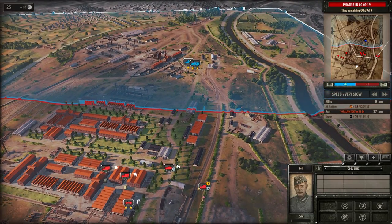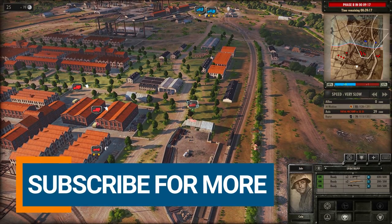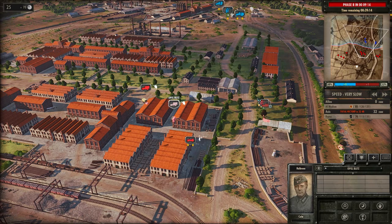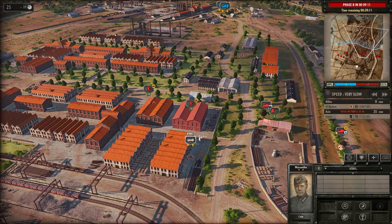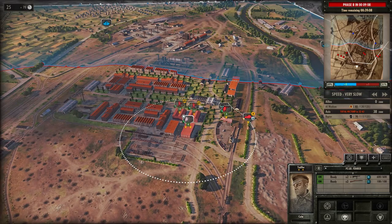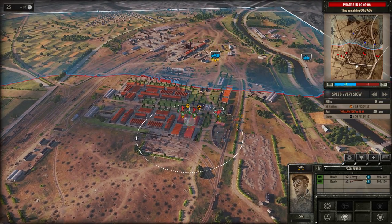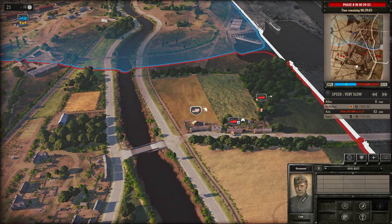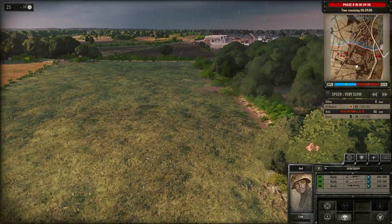We've got enemy contacts already, and we're going to set up a few recon units here to scout out the area. We're playing in very slow speed right now against the AI so I can take some time to explain how everything works. We're going to put this recon unit in that building so they're in good cover. Over on the right side, we see an enemy tank approaching already — we better crack it.